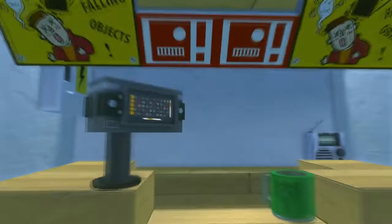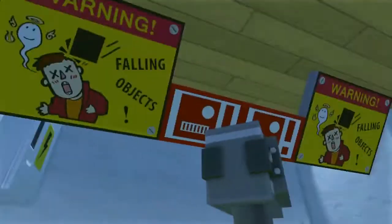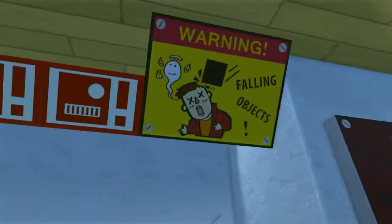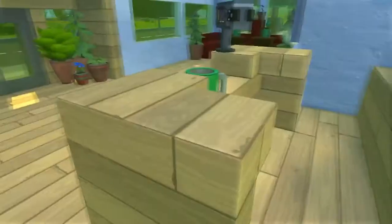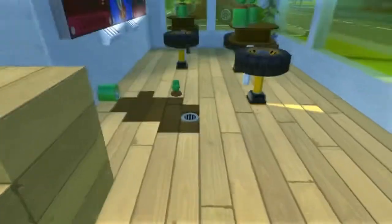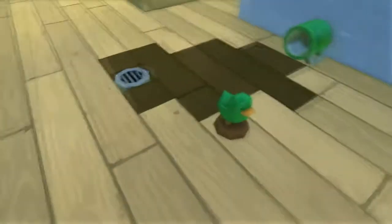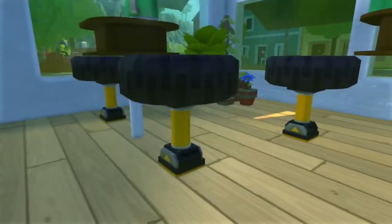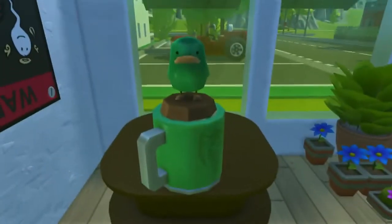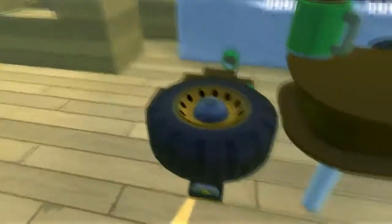Inside we have the counter where you can see the menu — it features the awesome coffee from the falling objects from Jack's TV show. Here we have a mug, so I guess someone already ordered a coffee but didn't get it. Someone spilled a coffee here, and this duck is walking away from the coffee pond I guess.